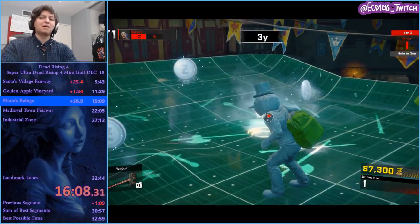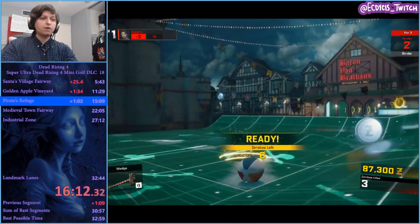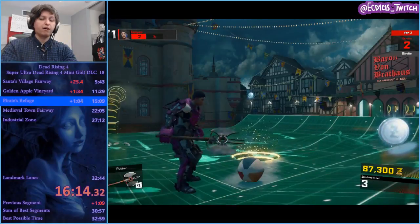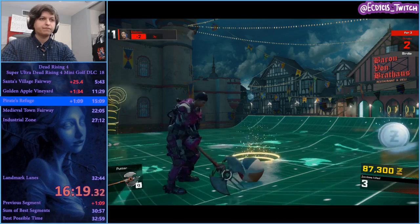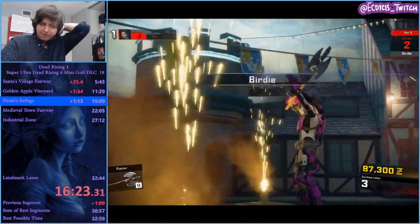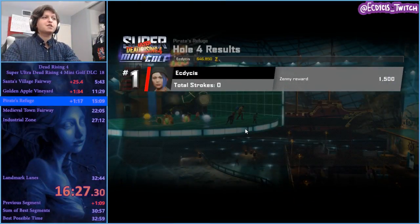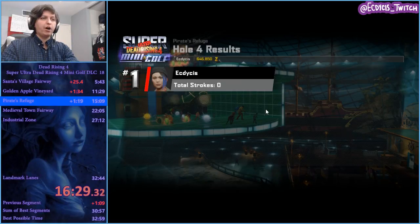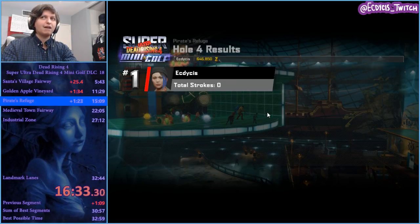I timed that perfectly and this should be a hole in one. Oh, too much momentum. That's fine — that was pretty good setup. No complaints, and timing the hole is going to be a lot of the game of speedrunning. Oh, we made it! I think the greatest part of the speedrun is all the golf clapping. Speed running golf clapping is the way to go. You could hole in one that hole — it is a bit tough because it's kind of RNG based, but it's not too bad.